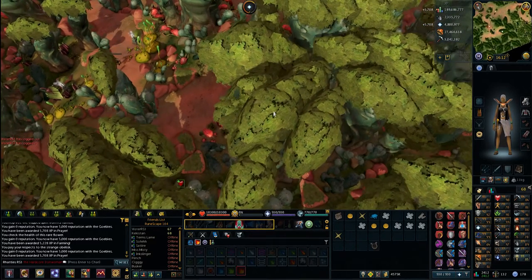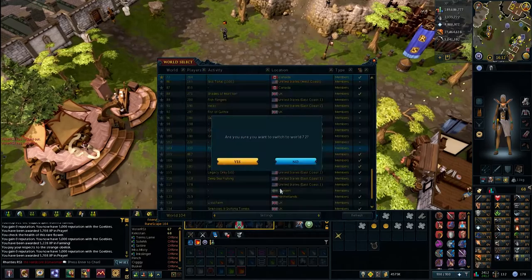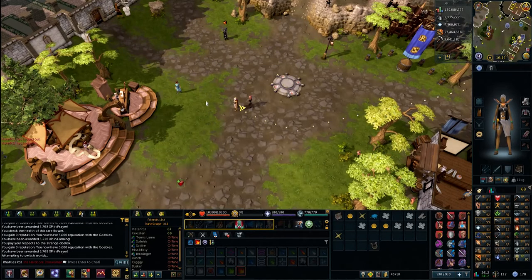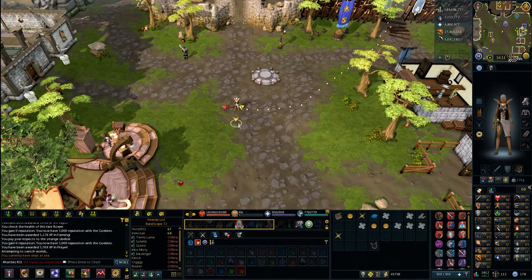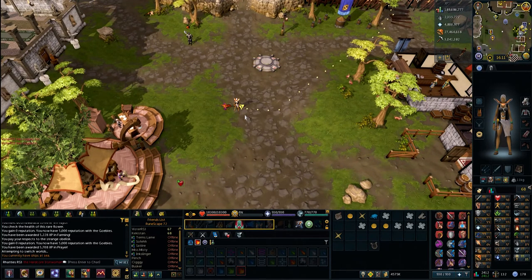After that you can just teleport out — you don't need to be here until tomorrow. That's the Nemi Forest guide, there's nothing more to it. Remember to go back to your home world when you're done. There's also a friends chat called FC Nemi you can join instead of using the Reddit or Twitter page.